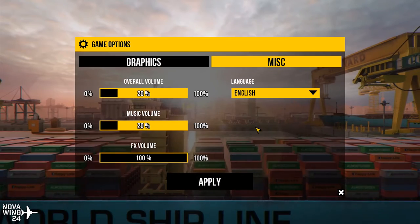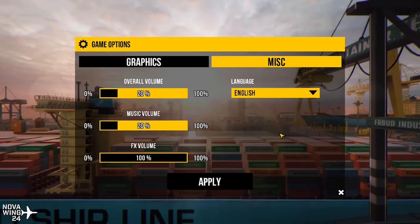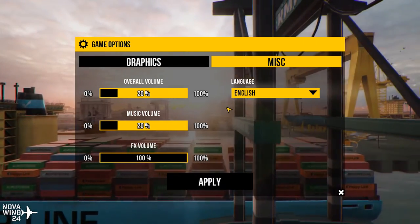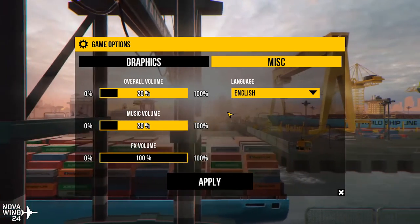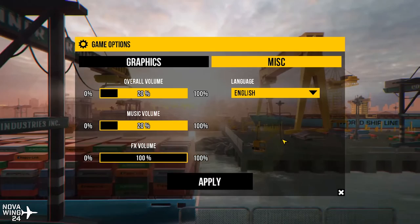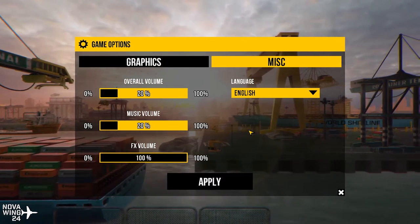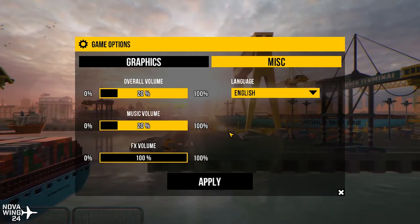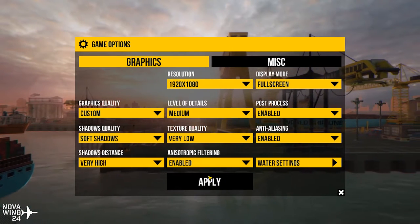Miscellaneous options basically just means the volume — that's it. Straight away there's no key binding changes, you can't use a controller. You can use the keyboard with the mouse, or keyboard commands. That's it. There's no controller input, and you can't rebind keys.